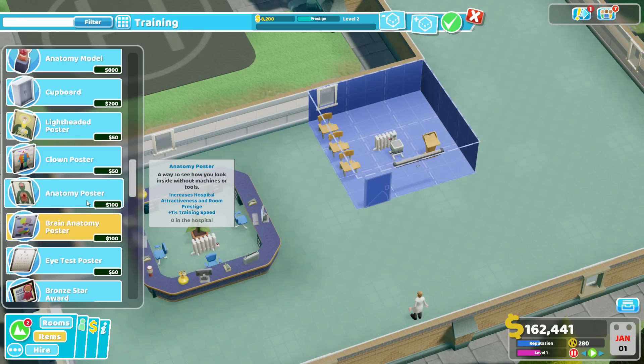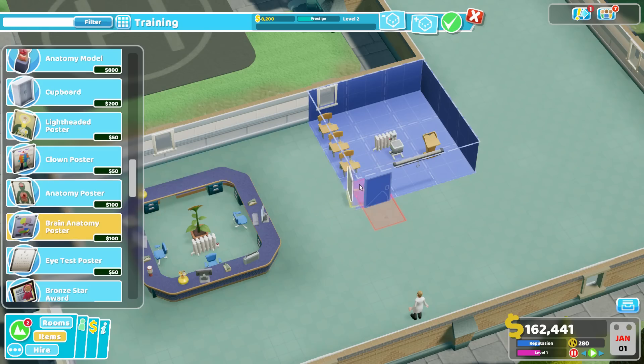The anatomy poster and brain anatomy poster are essentially the same thing — they look different but cost the same and have the same effect: plus one percent training speed. They're only $100 each for a one percent boost. Compare that to a medicine cabinet for diagnostics or treatment at $1,000 per one percent — so we get a lot of effect cheaply. They hang on the wall, so we line them along the back wall, scooting them up so they intersect perfectly.